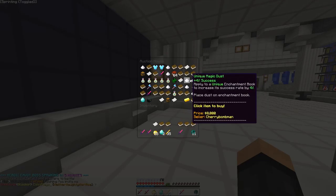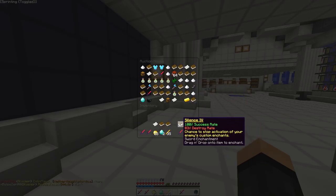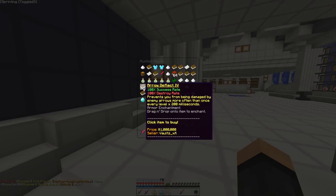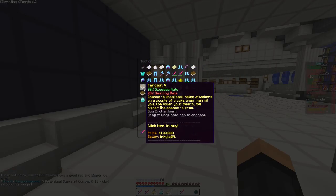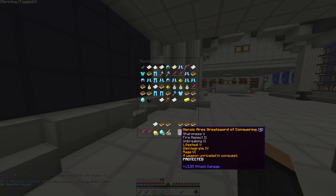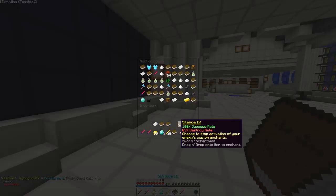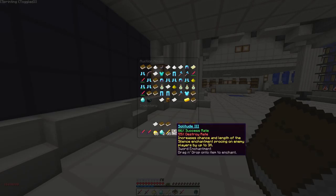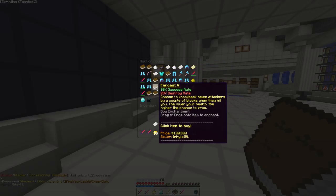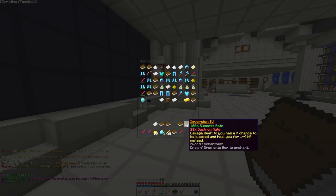We're gonna go to the AH and try to snag up any dust we can. We don't need anything there — we're looking for a Trap 3. That looks good but we don't want to pay all that, we'd lose all our money. We want Trap 3, Soul Dust, or Solitude — I forgot about Solitude, we need Solitude. Soul Dust is gonna cost that much so we'll just buy this Solitude. We also need Elite Dust and Soul Dust.